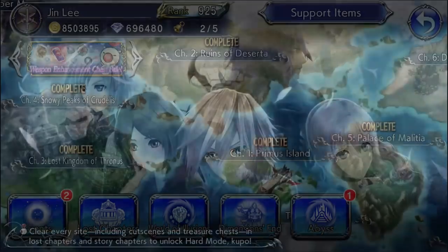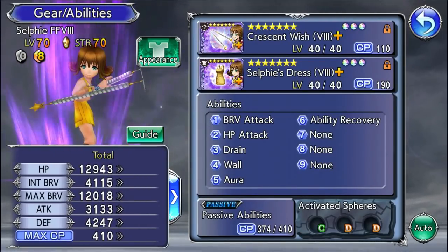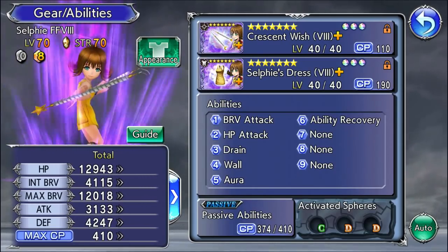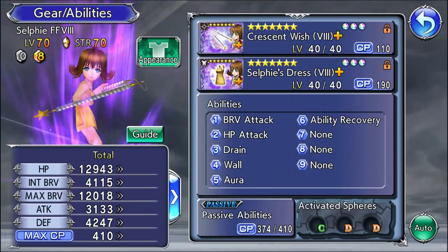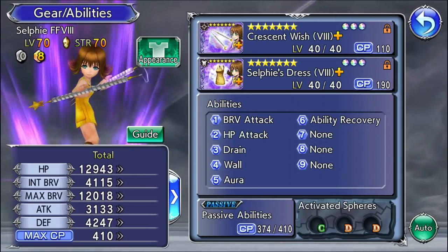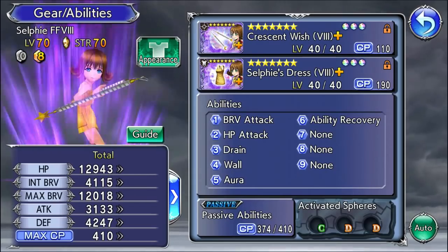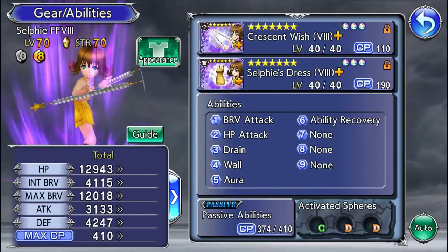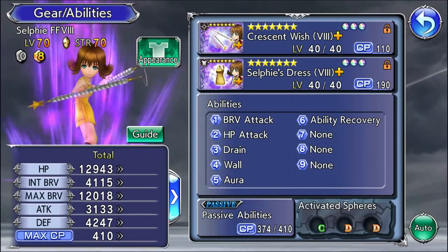Now an example of what not to do — my mistake with Selfie. Selfie benefits most from max brave and has support, so giving her Beatrix's D sphere that boosts party max brave by 5% sounds perfect. But that D sphere requires a critical hit to proc the party max brave up, and the only thing Selfie does that could possibly crit — and rarely even does — is her brave plus and her arsenal, which you almost never use. So that sphere would pretty much never proc. Mistakes were made, and I was finally able to remove it with the addition of sphere removals.